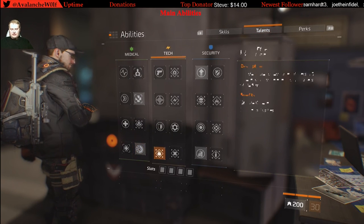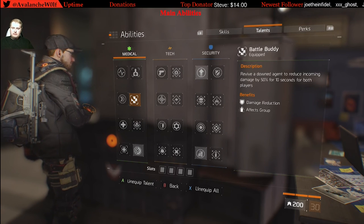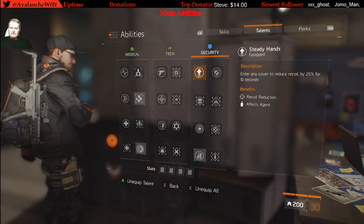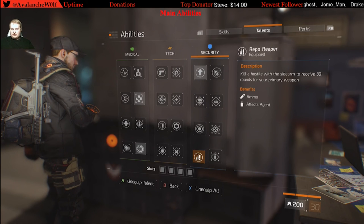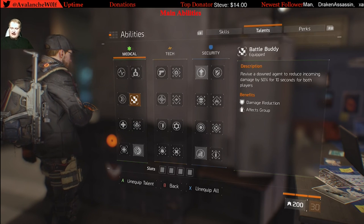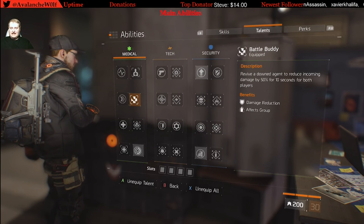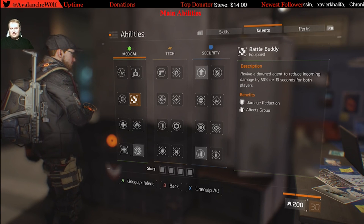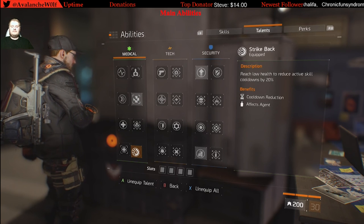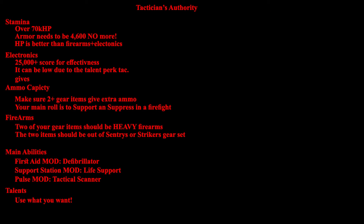Last thing is talents. As far as I'm concerned, talents for any belt are not worth overthinking — pick the talents you like and run with them. They're not going to change just because your role changes. Currently I'm using Steady Hands, Repo Reaper, Strike Back, and Battle Buddy. These all work great, especially since I revive downed allies often. Battle Buddy's 50% incoming damage reduction for 10 seconds for both of us is extremely helpful — especially with a shotgun or in the Dark Zone when you're being attacked or attacking.